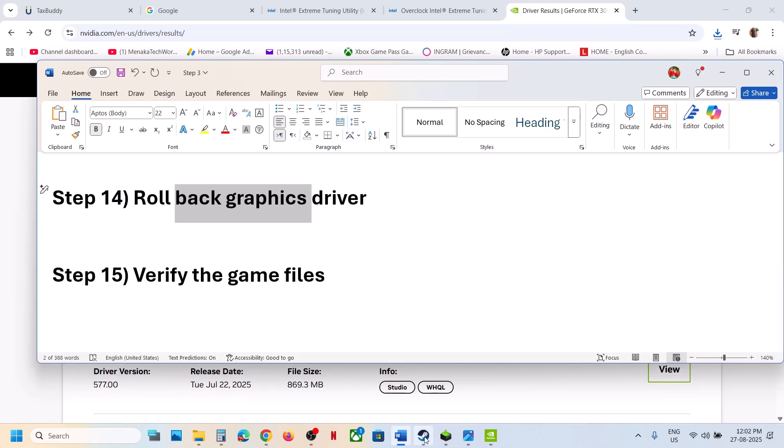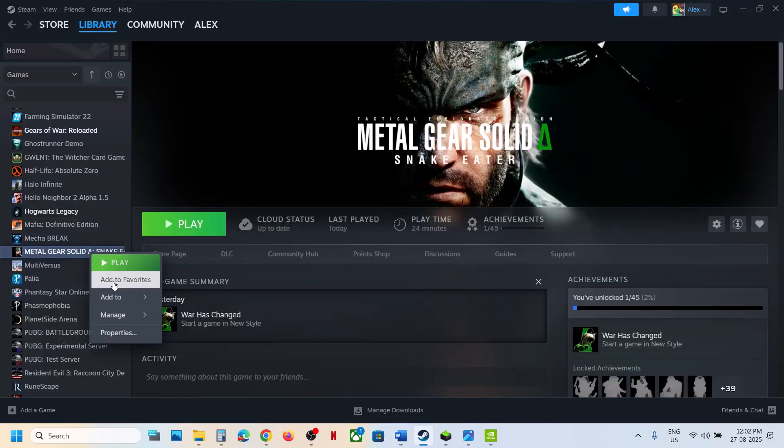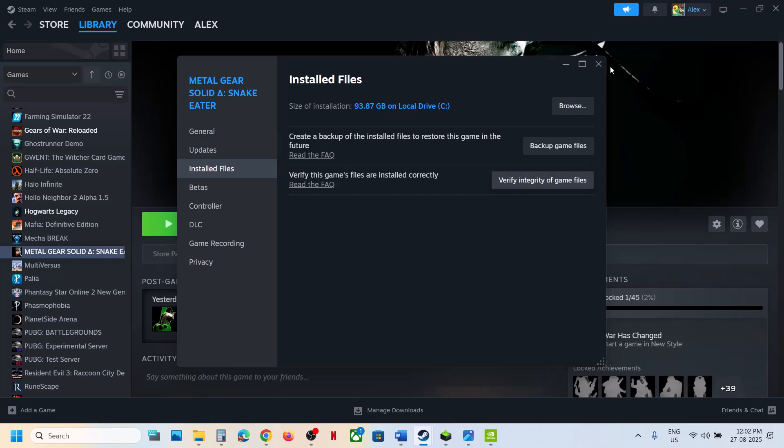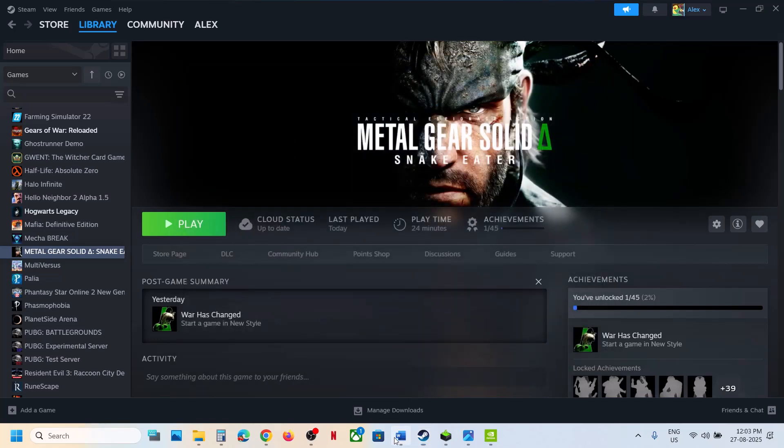Still not working — verify the game files. Right-click the game in Steam, select Properties, go to the Installed Files tab, and click Verify Integrity of Game Files. Once verification is 100% complete, launch the game.